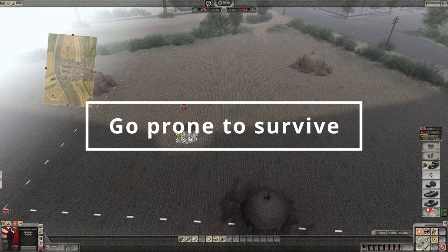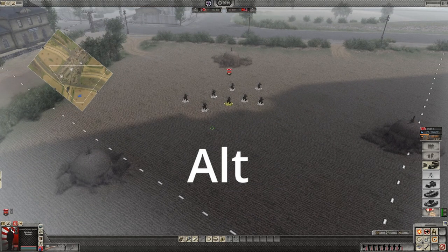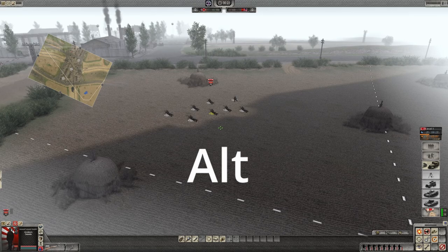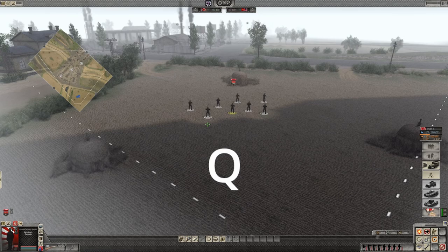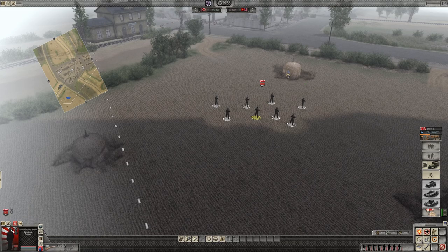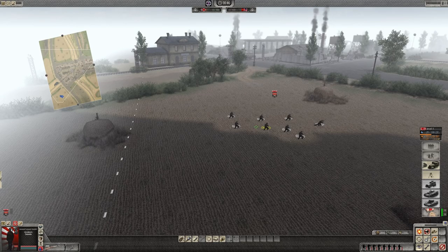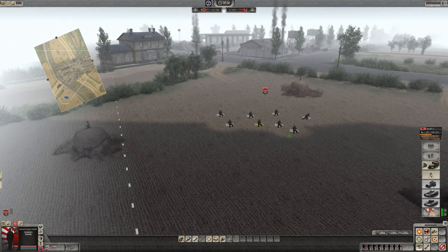This first tip is about soldier control and how to help them stay alive longer. If you highlight your squad or individual soldiers and tap ALT, you'll make them kneel down, and ALT again will make them go prone. You can tap Q and then Q again for them to stand up. Ideally your soldiers will be behind cover at all times, but if you get caught in the middle of a field and a firefight erupts, tap ALT and get them to go prone — they'll last so much longer.